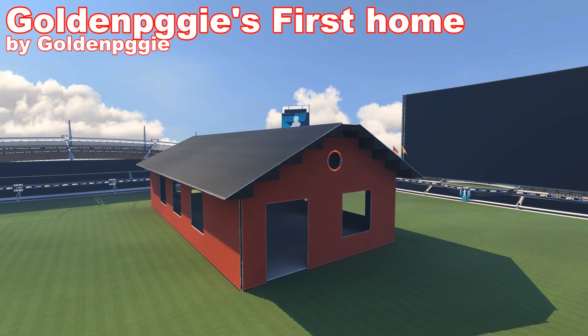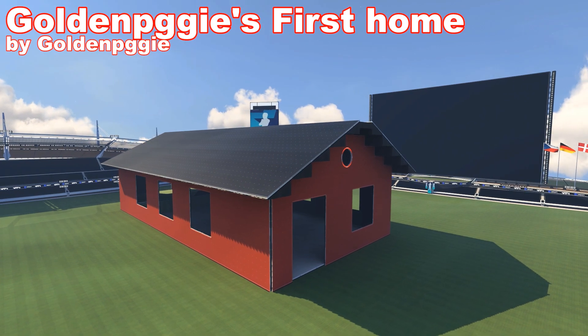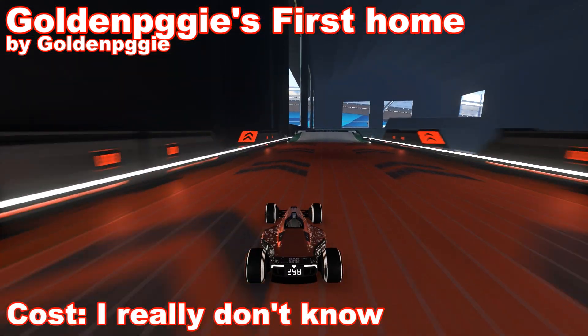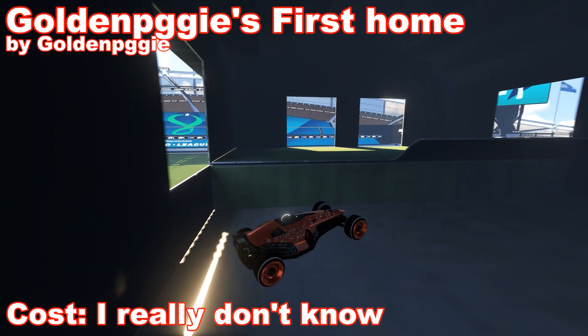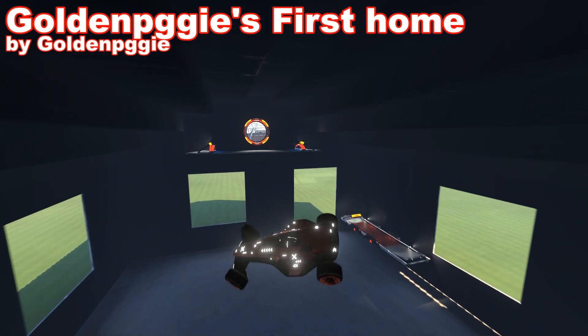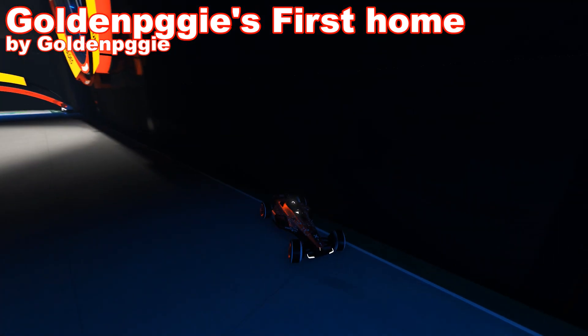Next map is First Home by Golden Pgis. It's a very simple house without any details — just walls and a roof. We don't even have windows or doors here; it's more of a shed than a house really. The route of the map consists of a single backslide and a jump to the finish. Nothing too crazy, but it's a fun lol map.